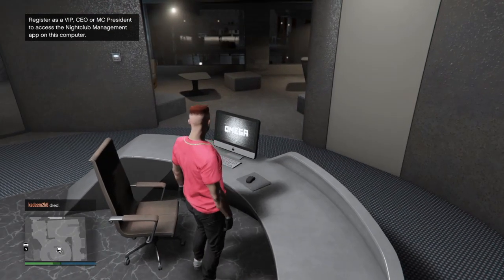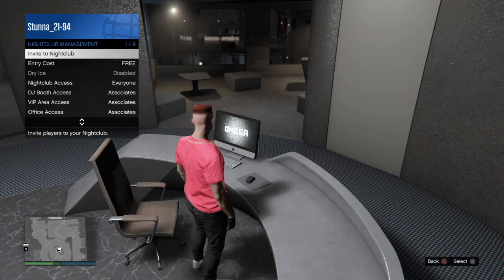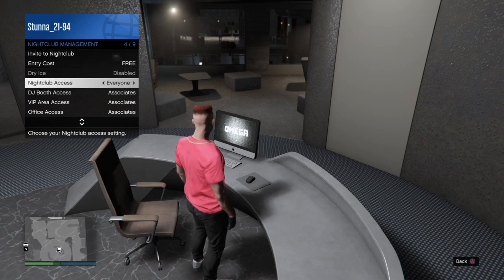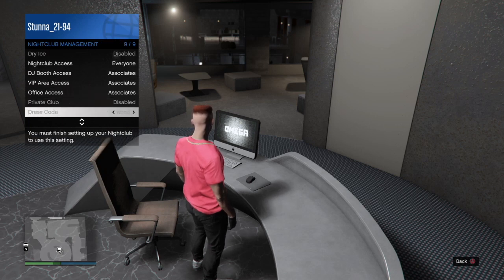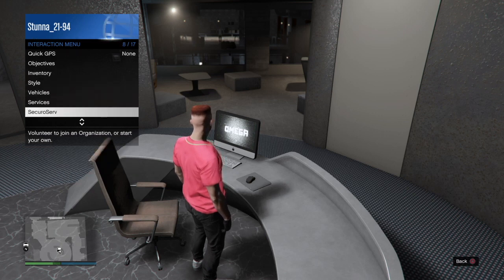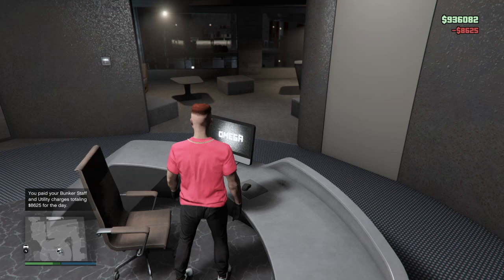So this is your office area within your nightclub. If you go to the interactive menu and look at nightclub management, there are certain changes you can make surrounding your nightclub, and you can do this from anywhere inside your nightclub. One thing to note is that to sit at the computer in your nightclub you need to be registered as a CEO or a motorcycle club president.